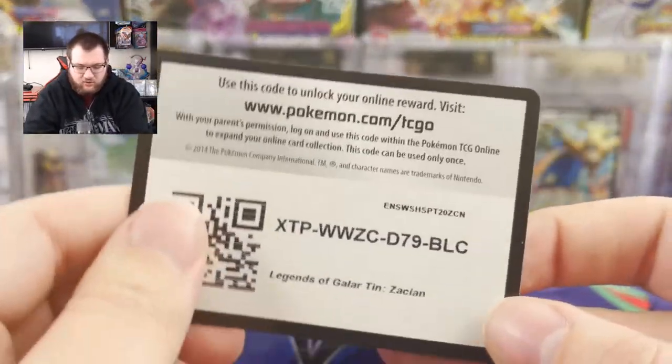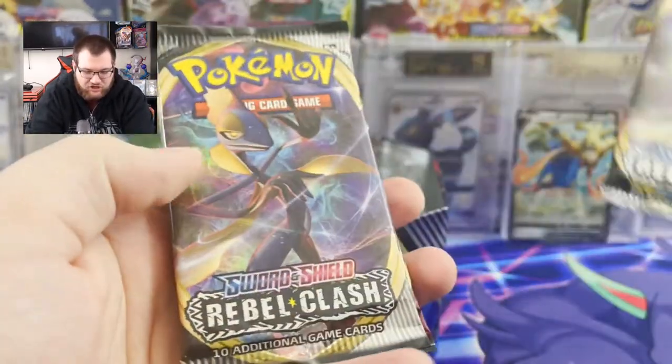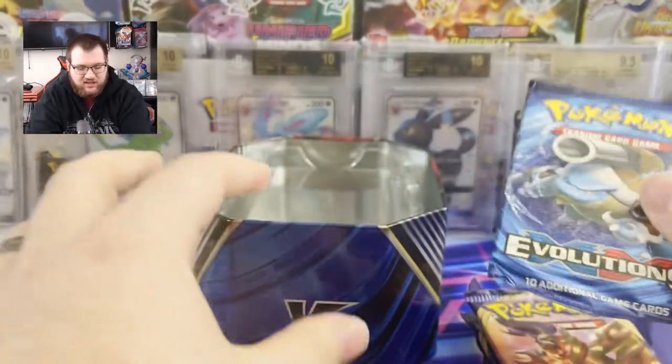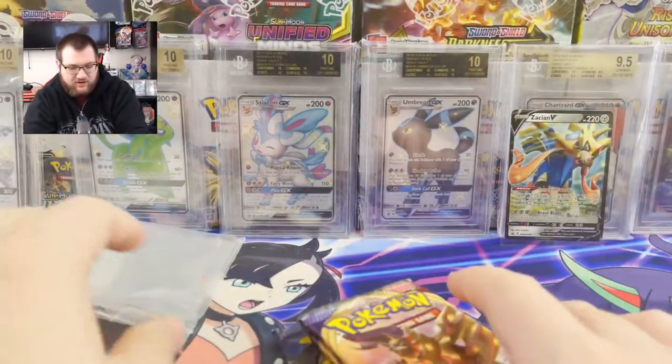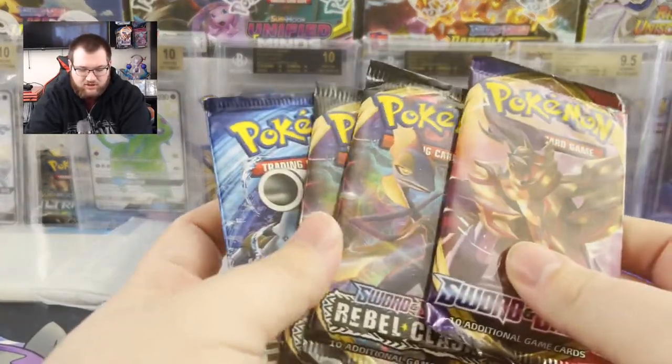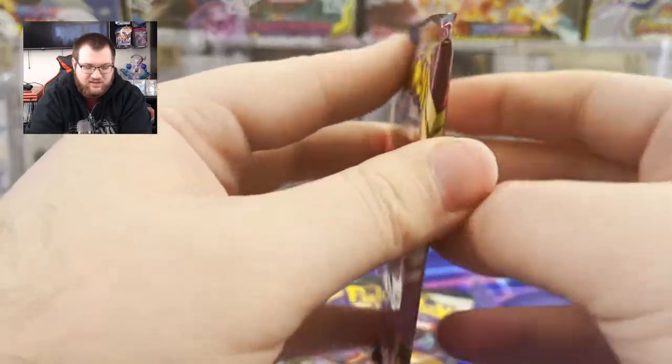And here is a code for whoever wants that. And we have Rebel Clash, Rebel Clash, Sword and Shield, Evolutions. Did not know Evolutions would be in here. That's good to know. So I guess if you're looking for it, these tins are pretty much worth it. Plus I don't mind Rebel Clash. At least you get modern stuff.